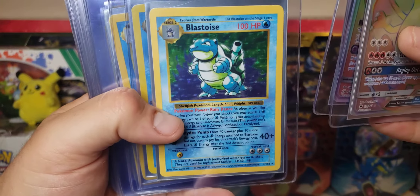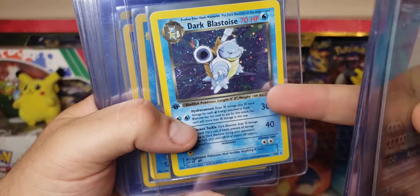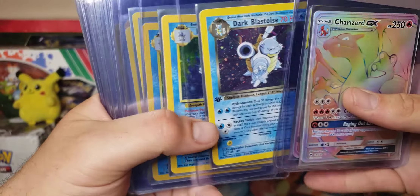This Blastoise I got off of eBay recently — that's Shadowless, just seriously hits different. First Edition Dark Blastoise, I got this before the price jump. This is definitely at least a 9, it's an 8 or a 9, 100% — it's literally beautiful. I believe I got that for like 70 bucks in auction.